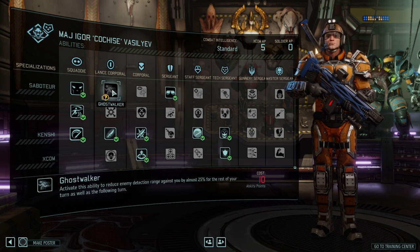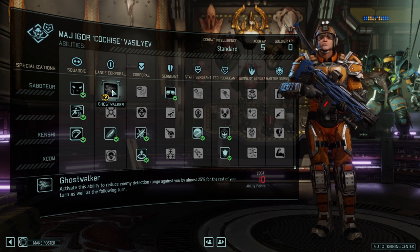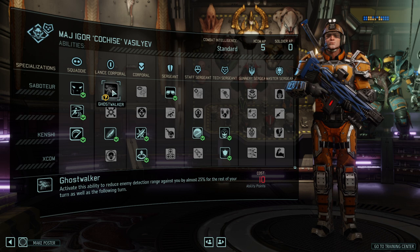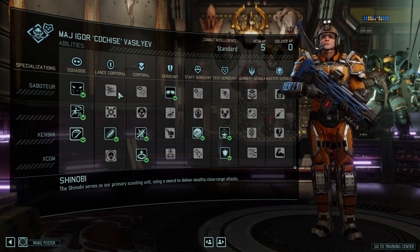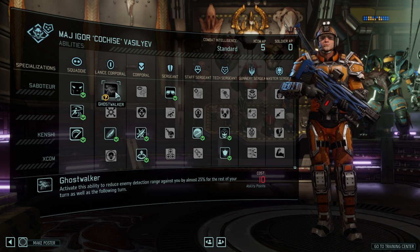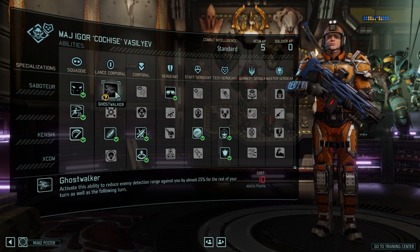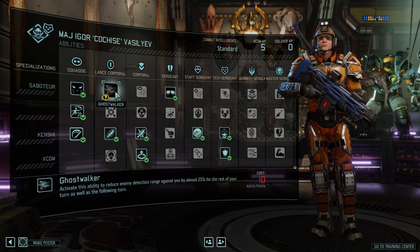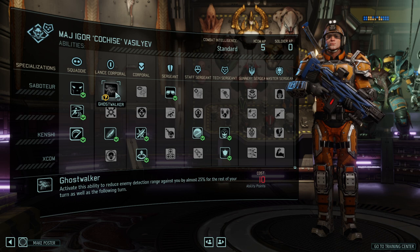First up, Lance Corporal: Ghost Walker. You can activate it to reduce the detection range for the remainder of the turn by 25%. It can be good if you want to sneak up. Ghost Walker, if you're fully focusing on that recon role, is the way to go. Let me explain why I like to go down a more aggressive route: if I purely want recon on an extremely difficult mission, I would go for the Reaper and just use that character. More often than not you find yourself in a situation where you need all hands on deck, and having someone who's not participating can be a drag.